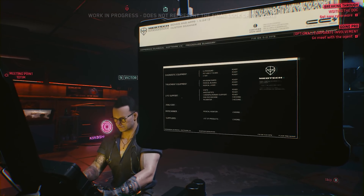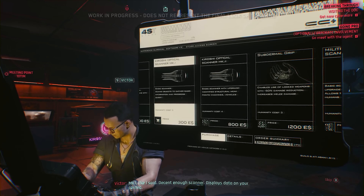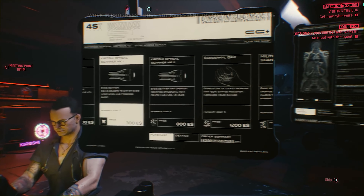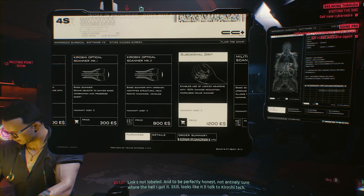Vic tells us to peruse and choose our cyberware while he scans to see what's going on inside. We're going to install both an optical scanner — Mark 1, a decent enough scanner that displays data on our cornea — and a subdermal weapon grip. The link isn't labeled, and Vic isn't entirely sure where he got it, but it looks like it'll talk to Karoshi Tech.